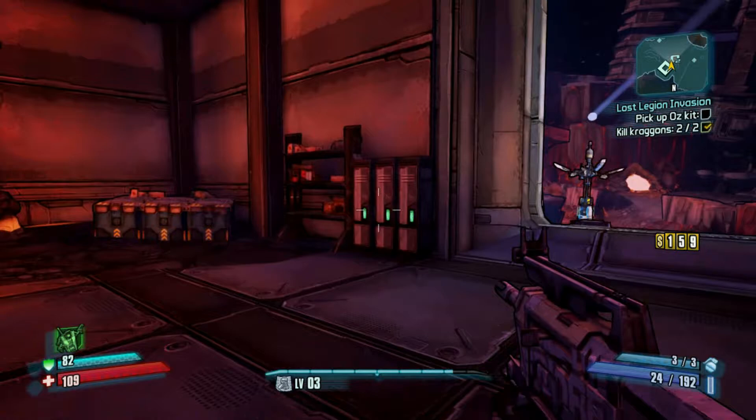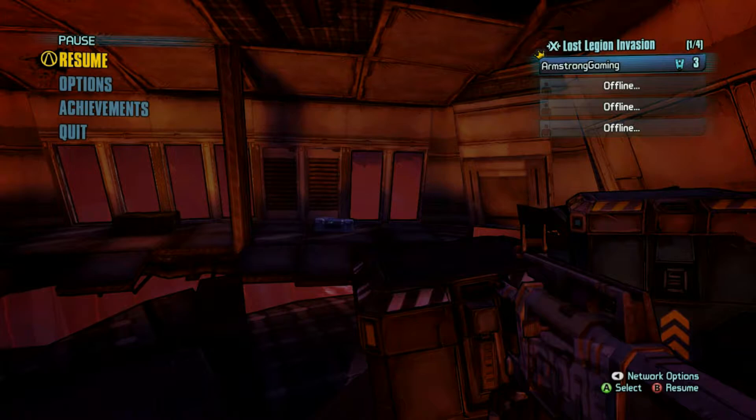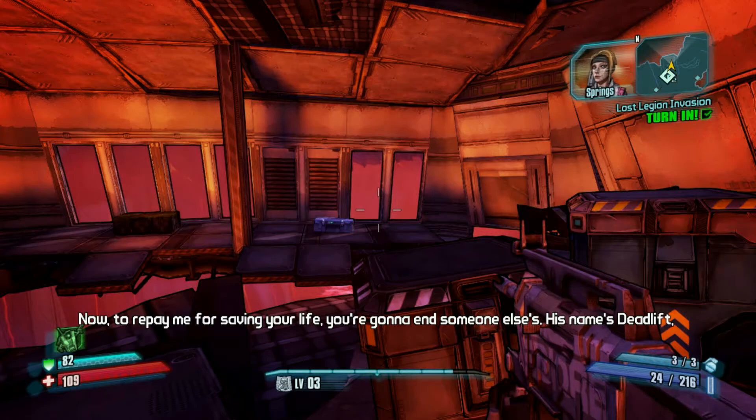Oh, I didn't notice that — there's a little chest over there. I didn't notice this before. You can see it just there near my cursor. Guys, go pick that up. You should be able to jump across that after you've handed in this quest, because you then get the O2 kit which will allow you to do an extended jump.